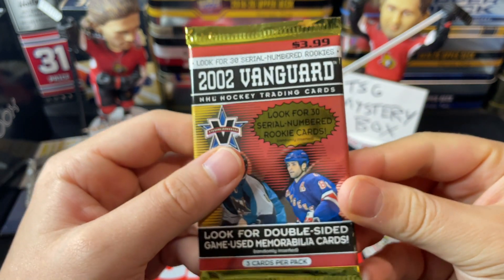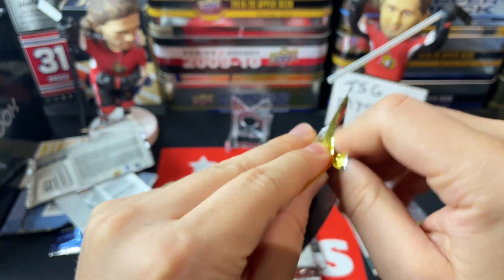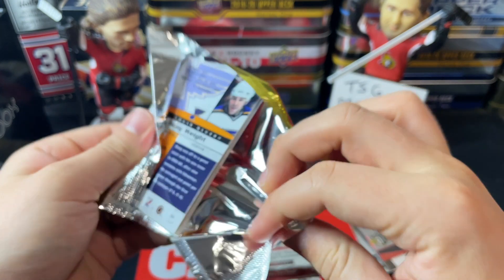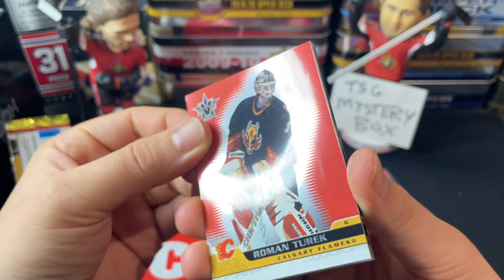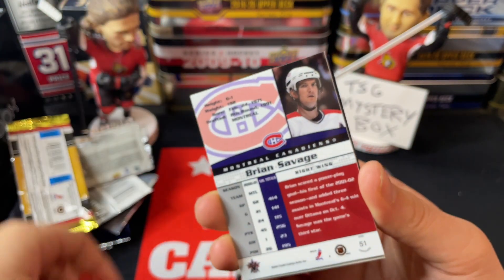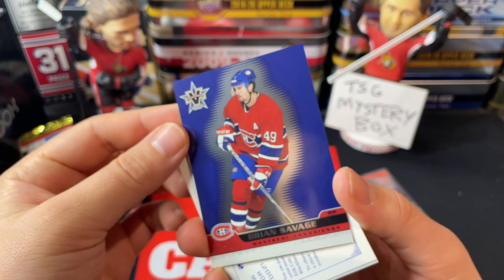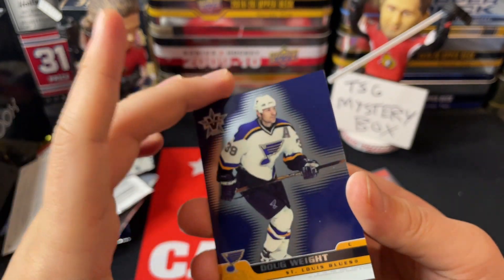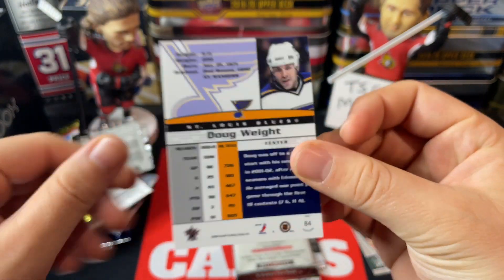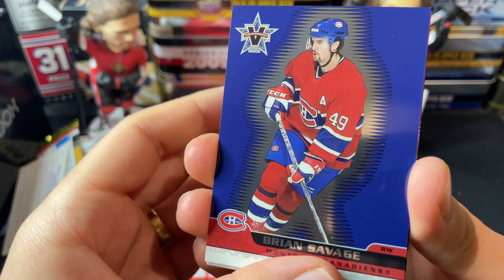Moving on to Vanguard — loving the cards in Vanguard. We're looking for serial numbers, rookies, and jersey cards — really nice cards in this set. We got a Roman Turek, a Brian Savage number 49, and a Doug Weight. No numbered cards there, but double-checking — these are super, super nice cards nonetheless.